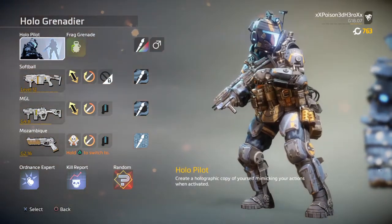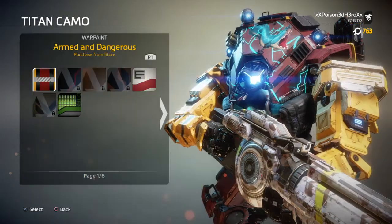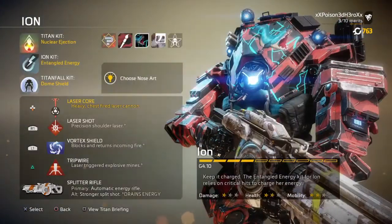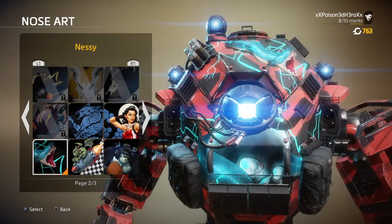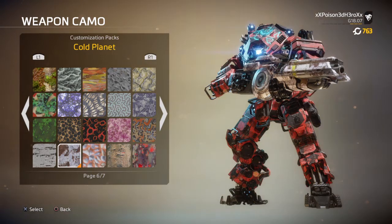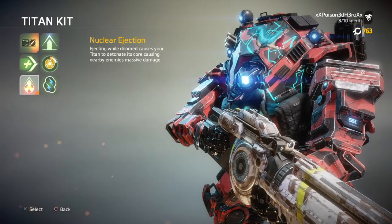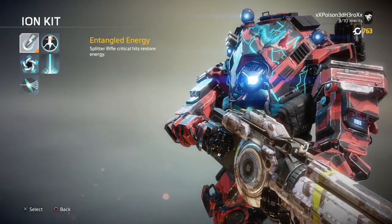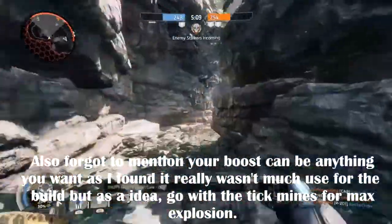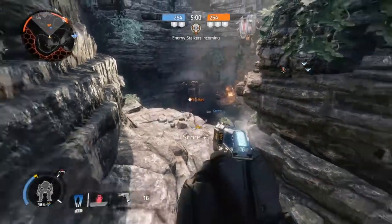Grenadier weapons can be used to rack up points that go towards your ordnance and allow you to constantly stream a barrage of grenades for your friends and against the enemies. Your secondary can either be the P-2016 for fast, accurate, and balanced firepower in close to medium range fights, or the Mozambique, which has good kill potential in medium fights with a chance of downing your opponent in one shot if it's a headshot. Your anti-Titan weaponry is the MGL, which is strong and effective against both Titans, Spectres, and Reapers — something that will become a problem later into most matches. Your ordnance is the standard fire grenade, commonly used by the Holo Grenadier, and your Titan is a customised Ion with Nuke Ejection and Entangled Energy for constant energy feedback from the enemy to you. Your pilot kit is Ordnance Expert, which allows you to see the arc of your grenades and charge your ordnance much quicker than usual. And Kill Report is your last pilot kit, which allows you to see where enemies and friendlies die on the field.